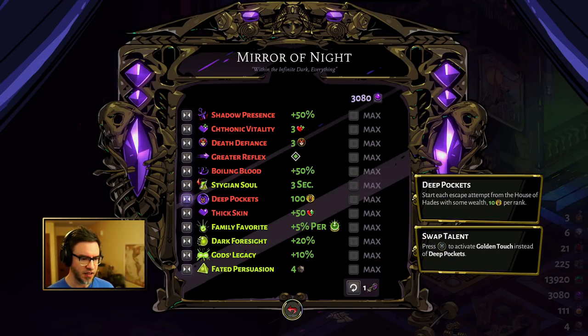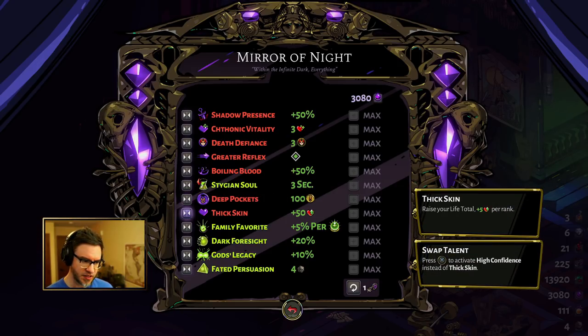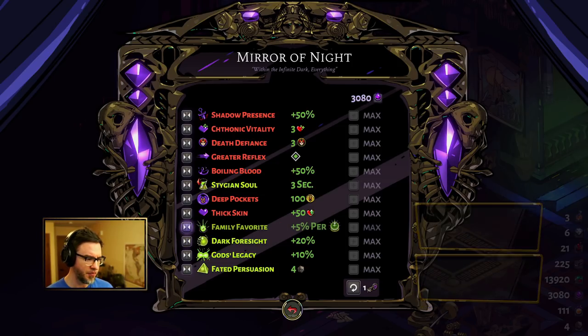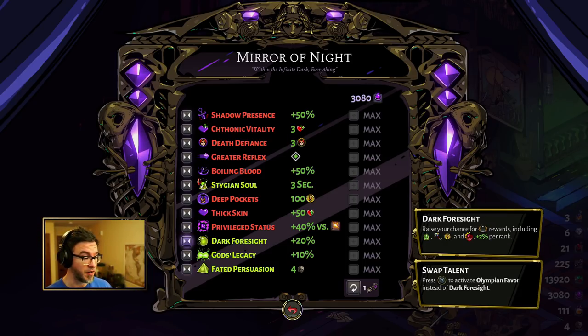Deep Pockets I think is an easy choice. Golden Touch is nice, but especially if you're learning the game and need help making these decisions, having more gold at the beginning is going to help more. Thick Skin, definitely. I like Privilege Status; Family Favorite is fine though — either one, doesn't matter. This one just needs curses, and curses aren't hard to find. Dark Foresight is great — I think Dark Foresight is better than Olympian Favor.